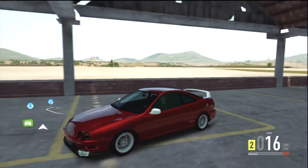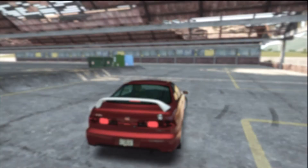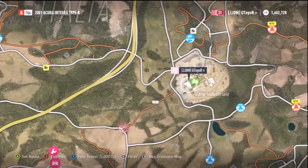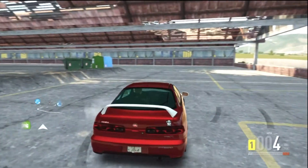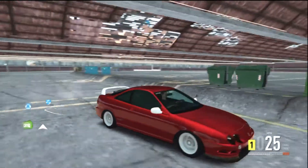Yeah, I hope you guys enjoyed this. I'll show you again on the map — it's here in Zona Industrial Estate. It's just straight off the highway, right next to the Audi thing. Choose any car — I've got an Integra.